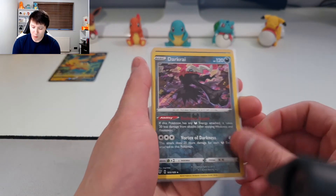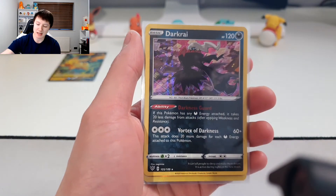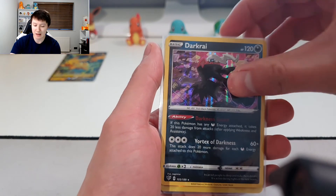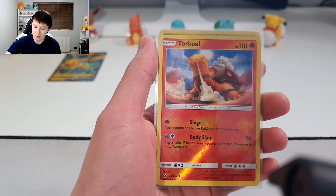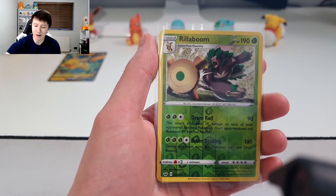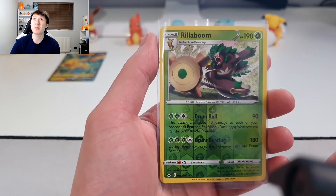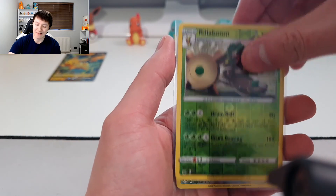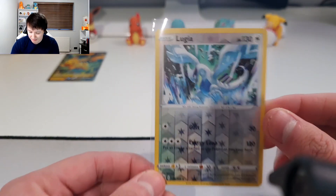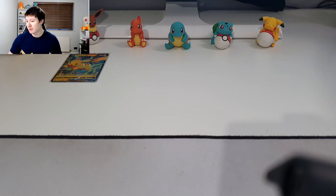Let's recap the day: we pulled a reverse holo Darkrai which was a great start, then we surprisingly also pulled a holo Darkrai — both the holo and reverse holo in one opening. We got the reverse holo Torkoal, a really nice pull, and the reverse holo Rillaboom which is one of my favorite cards pulled so far. But probably my favorite pull of the day was the reverse holo Lugia — you simply cannot complain when you pull a Lugia.